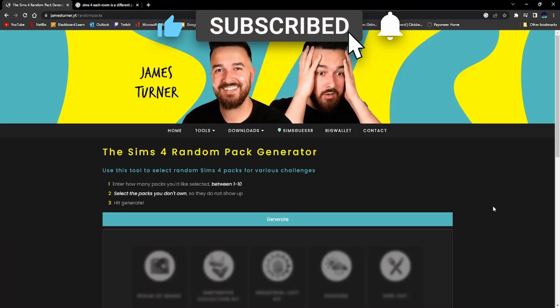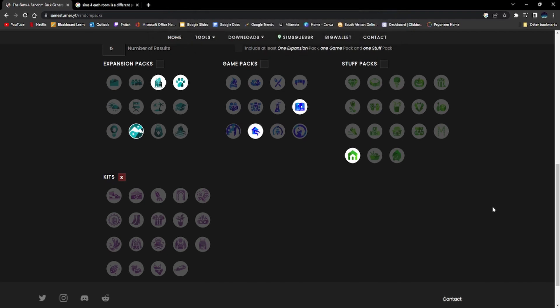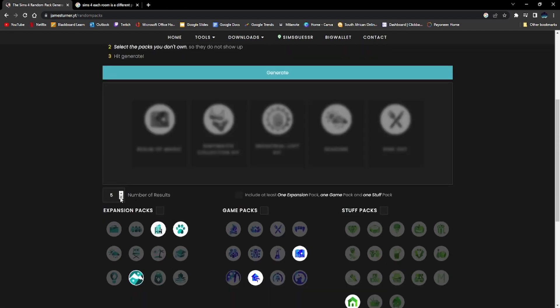I'm going to use James Turner's random pack generator. As you can see I don't have a lot of packs, so this challenge might be a bit more difficult than other simmers' challenges. What I'm going to do is lower the number to one and do each room separately first, then put them all together at the end so we have a good idea of what we have and where we can place everything.